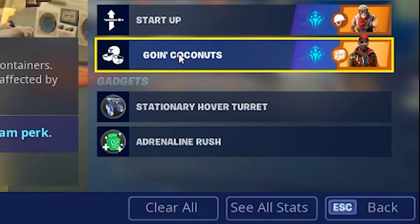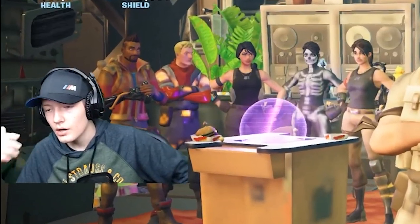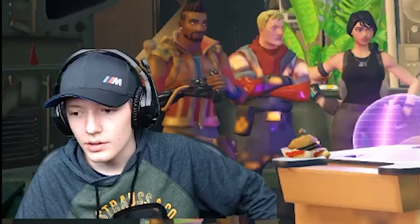Then I have Going Coconuts — a 20% chance to find coconuts in containers, increases damage by 16% while affected by coconuts. I also have Stationary Hover Turret and Adrenaline Rush for my gadgets. This is my normal AR or SMG build, and I'm going to be using it with the Pepper Sprayer.